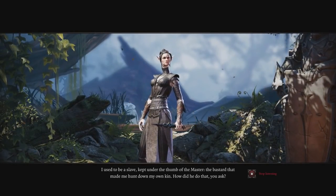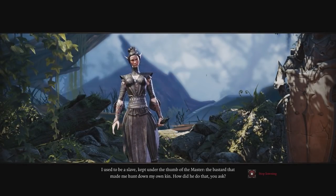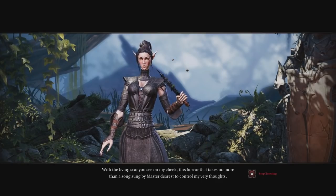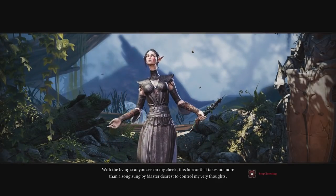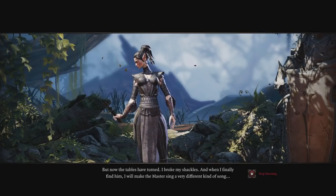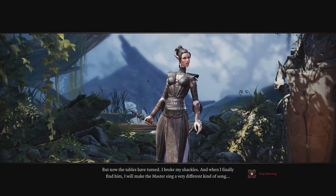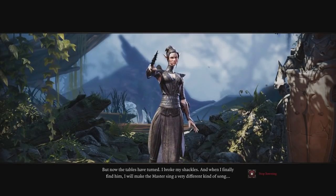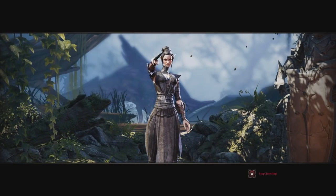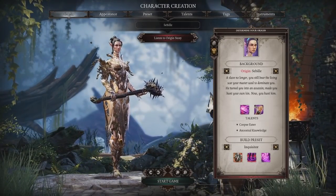Shell's character Sebille says: I used to be a slave, kept under the thumb of a master who made me hunt down my own kin — with the living scar on my cheek, controlled by a song he'd sing. But now the tables have turned. I broke my shackles, and when I finally find him, I will make the master sing a very different kind of song. Both female characters share a storyline about someone having mind control over them — interesting.